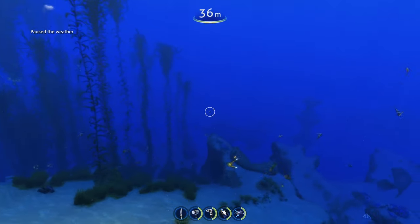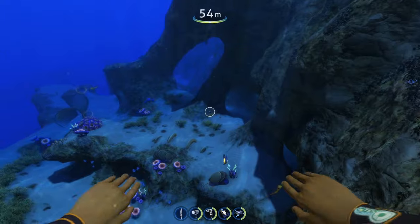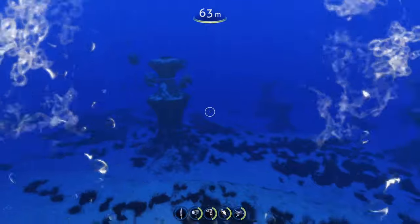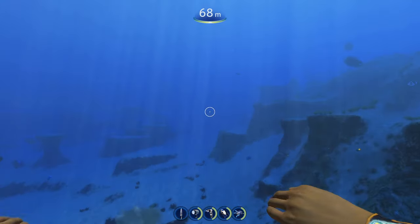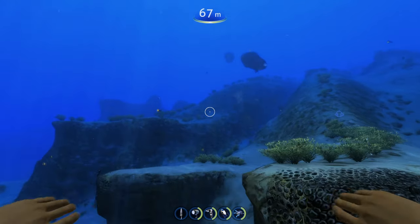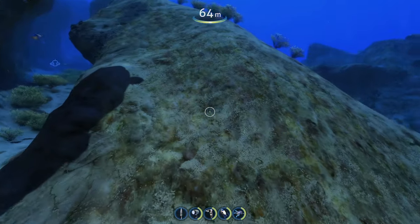The weather mod essentially lets new dynamic weather events happen throughout your Subnautica game, which can amp up a lot of things especially at nighttime. It can be terrifying if you're in a biome with a creature - imagine a Reaper swimming towards you in pitch black, a thunderstorm comes in, lightning lights up the water, and you only see the Reaper flying at you for half a second before it grabs you. That would be absolutely insane.